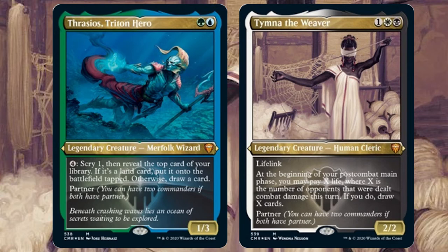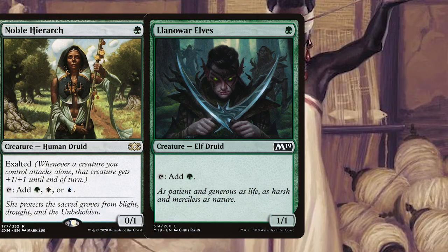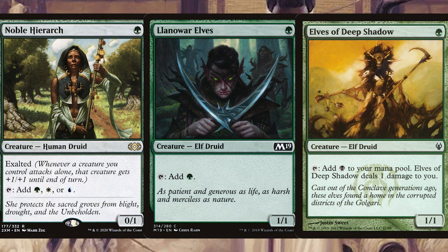To make the most out of Thrasios' ability, we're going to be going super rampy at the beginning so we can afford to use that scry mechanic quickly. Get out your Noble Hierarch, Llanowar Elves, Elves of the Deep Shadow and all the many cheap, quick mana-boosting options.